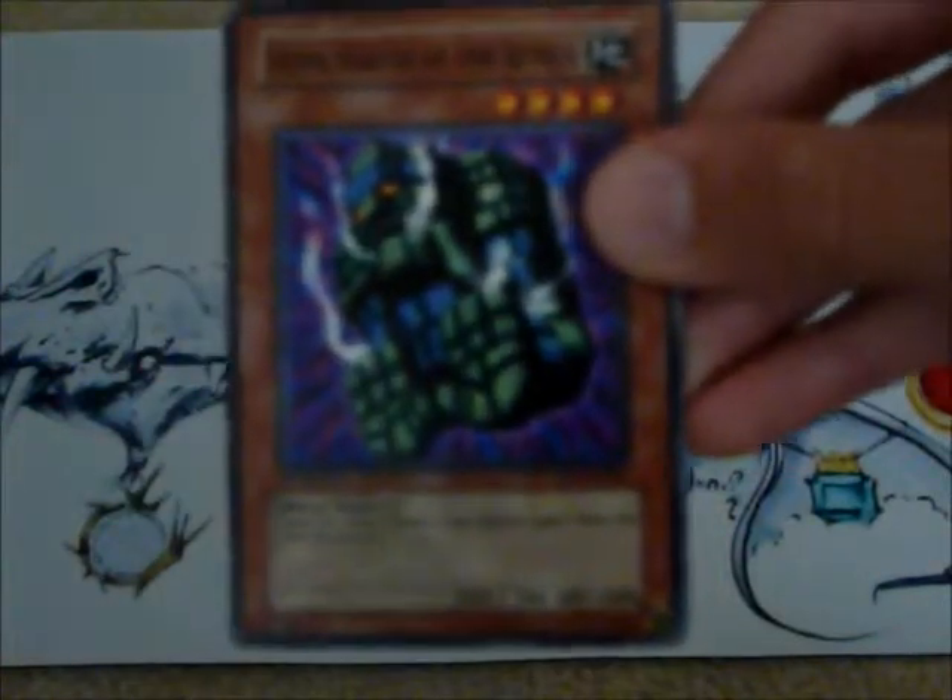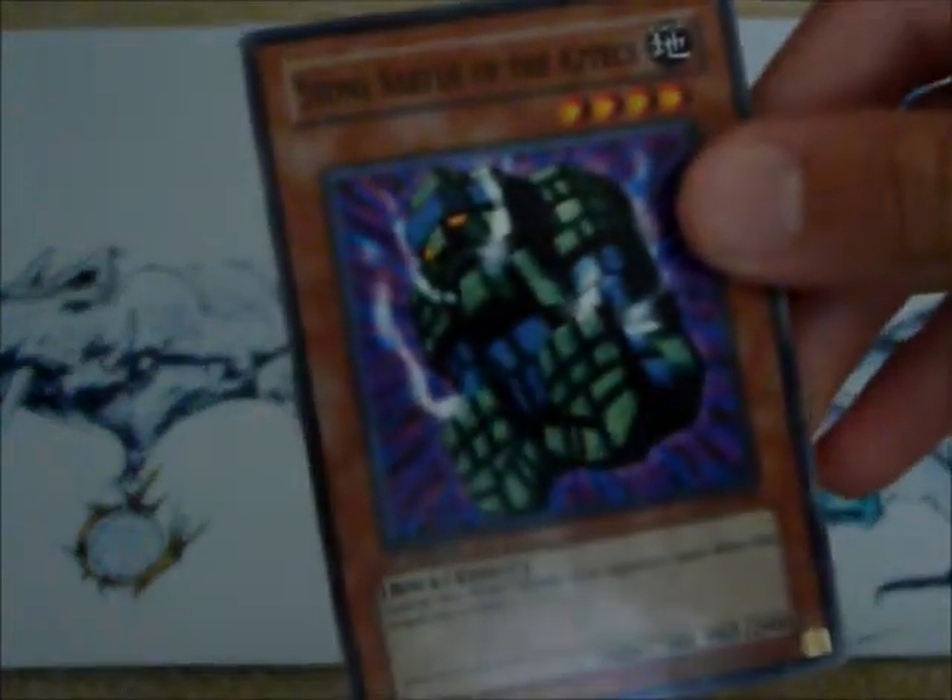Stone Statue of the Aztecs — he has a good defense of 2,000. His effect is that any damage the opponent takes from him is doubled.